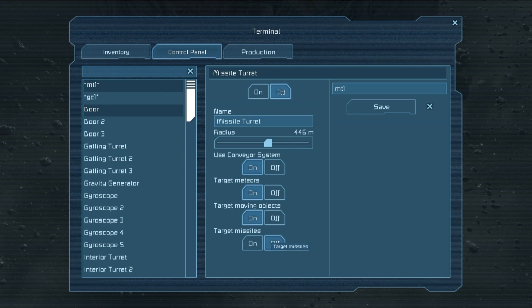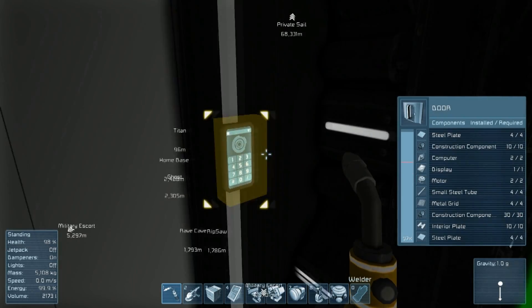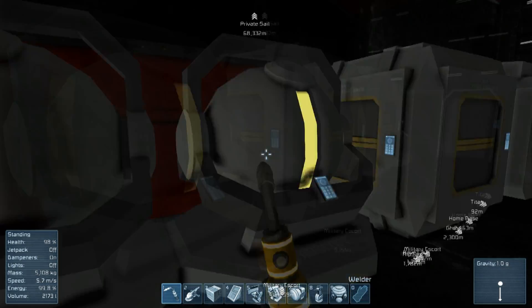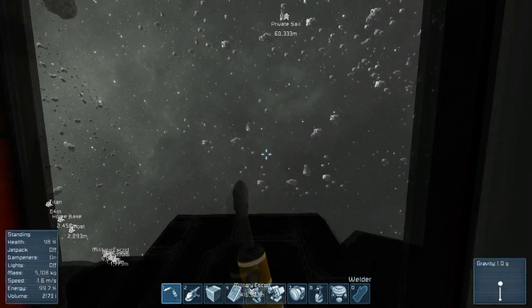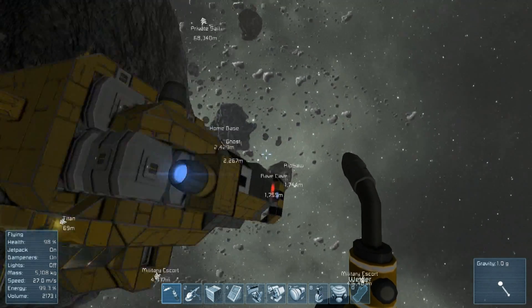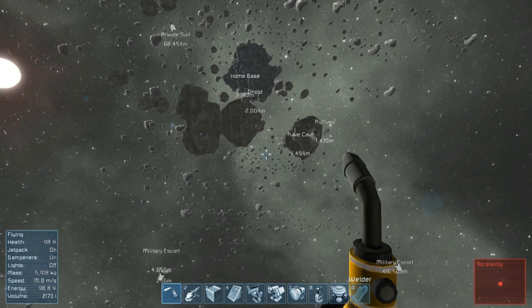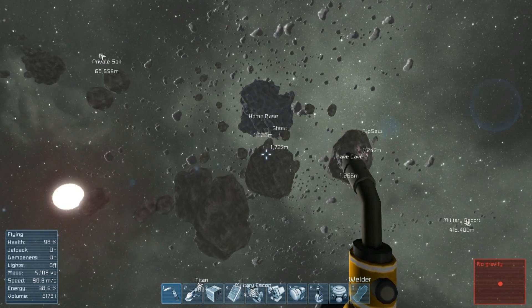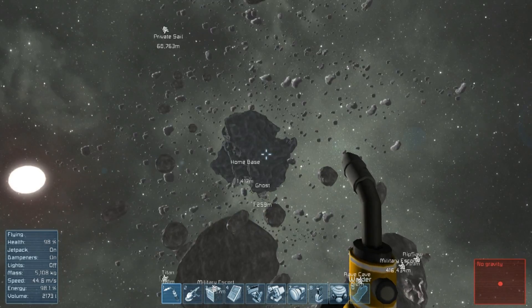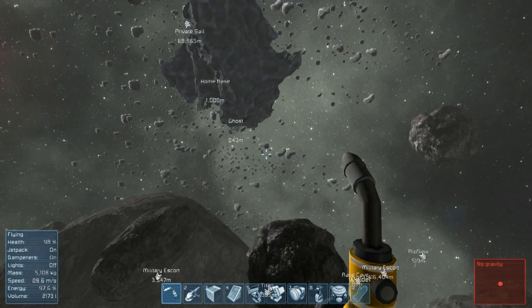No ammunition in there, and I just realized I don't think I turned off the turrets — I want to turn those off. We can have those target missiles but not moving objects — okay, we're good. But if I had loaded the missile turrets it would have instantly shot at me and that would have been embarrassing. That looks good. Now we're going to go first shut the door, then go to the Ripsaw and fix it. I believe we have to go back to the Ghost to get some steel plates, and that's all we really need. Military escort down there — too bad I don't have much ammunition yet.